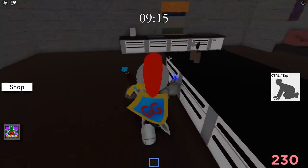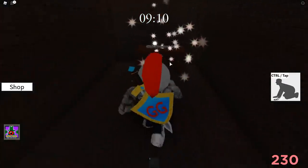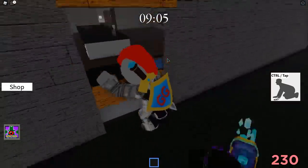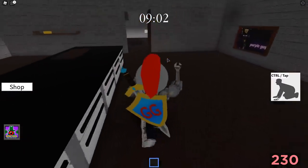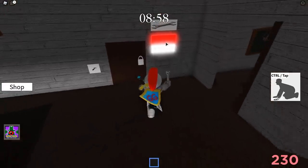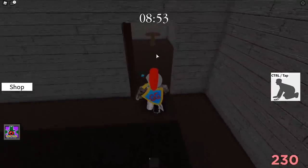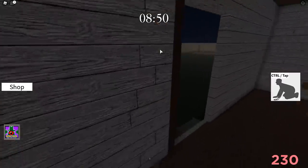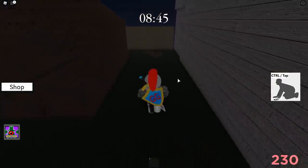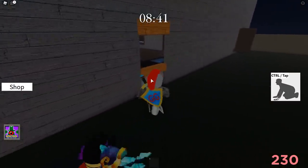We're going to take the blue key out back to the shed. I'm pretty sure the items spawn in the same spots every time. I'm going to take the wrench over to the front door right here. Pretty easy. We do need the wrench again a little bit later, so don't throw it in the trash. Don't lose it. It is pretty important. I'm going to grab the board that's back here and leave the wrench back here as well.